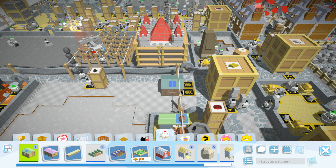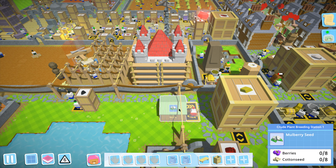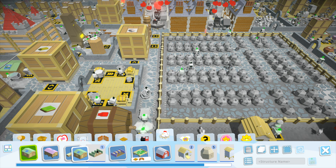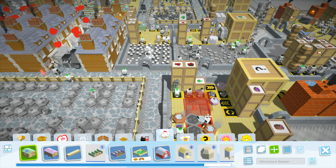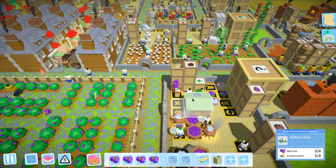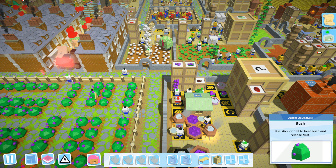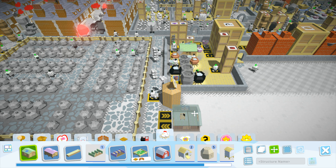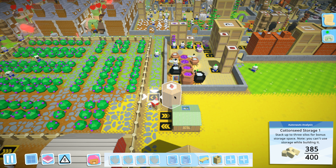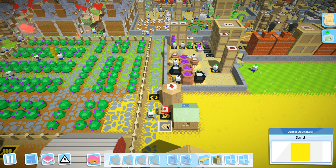Plant breeding station, here you go. Alright, we're going to make some mulberry seeds because we apparently need those in bulk. Berries are over here. I need this stuff over there. Let's go collect all that we can. And cotton seeds, which I think are right here. Yeah, they are. Alright, we get one mulberry seed, of which we need to plant somewhere.